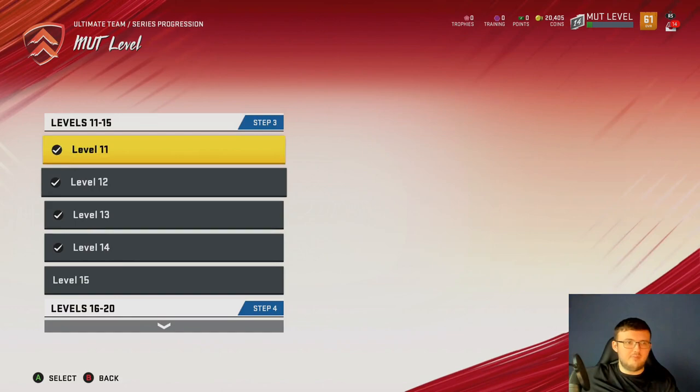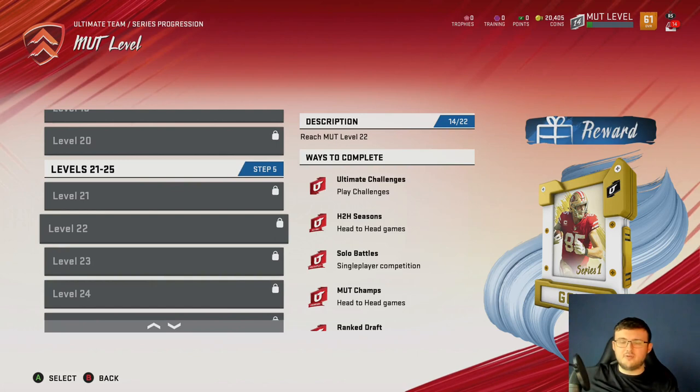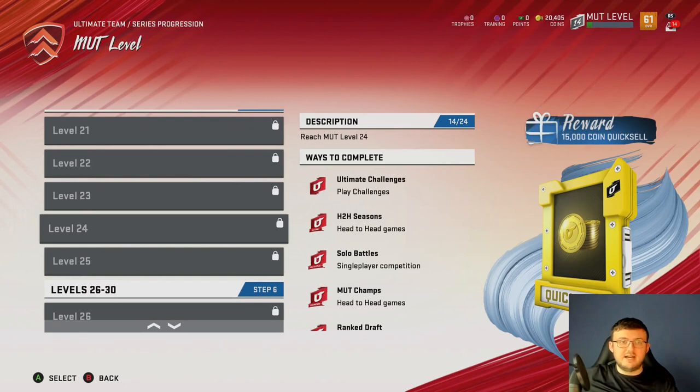We go ahead and get another 10k quick sell, and here's our third and final reward pack — a gold player pack. You can keep going on a farm if you want to — you could go to level 24 and get another 15k. It's really not that difficult to do, and you get another 15,000 coins.